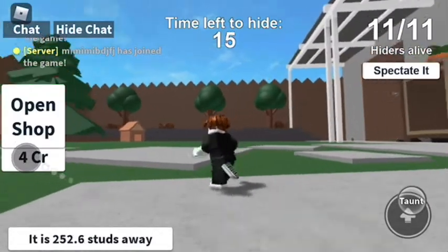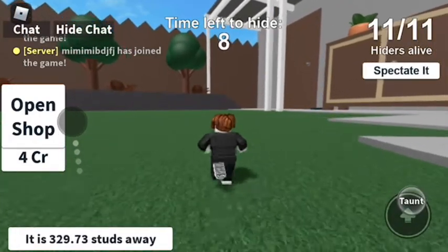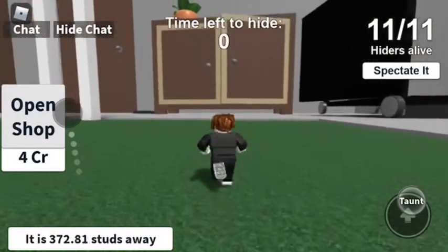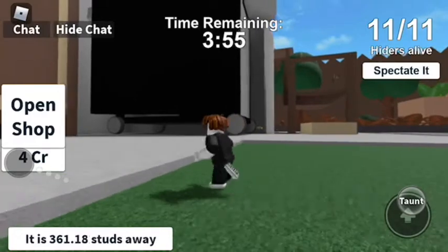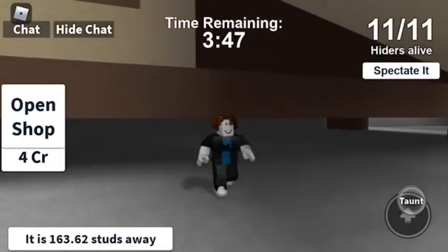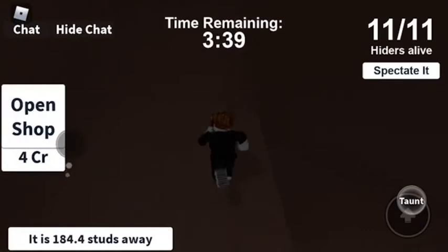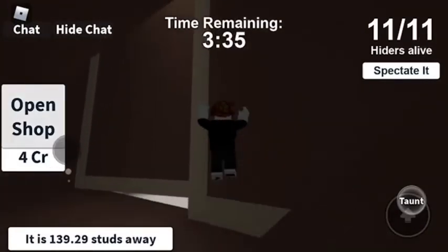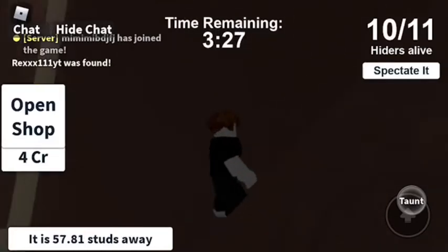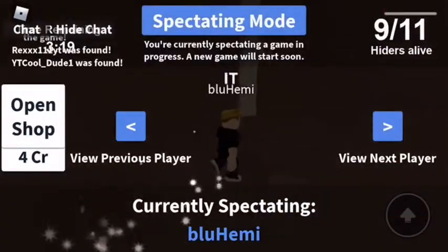The seeker is coming - I don't even know where the birdhouse is. What I'm gonna do is just try to get all the way over here. Can I get into this cabinet? Come on, buddy - don't find me! I'm just gonna come in here. I can't even see anything. Oh, I was just found!